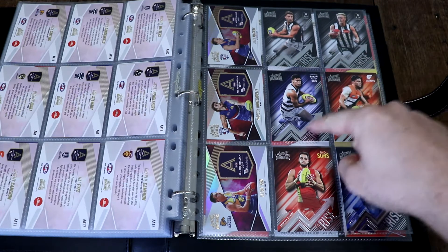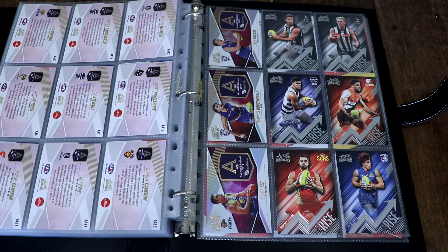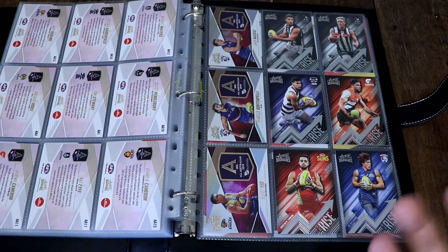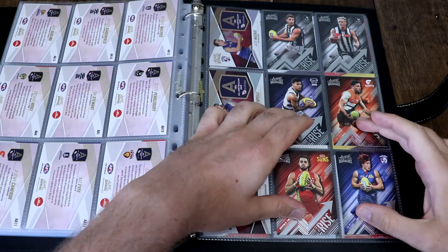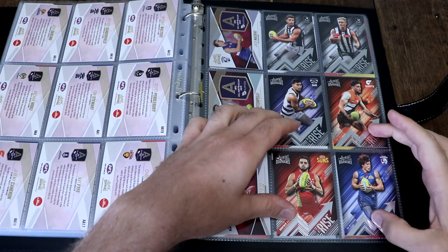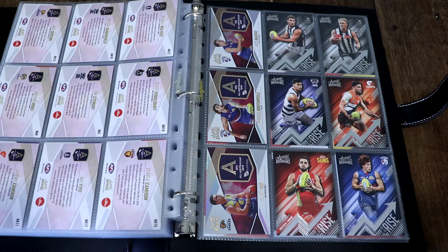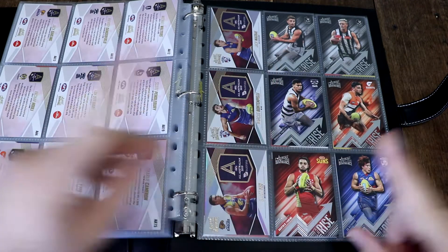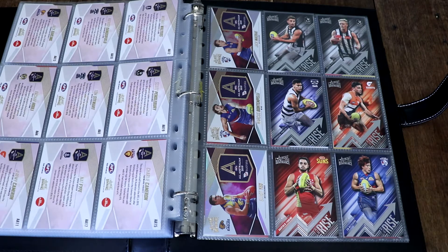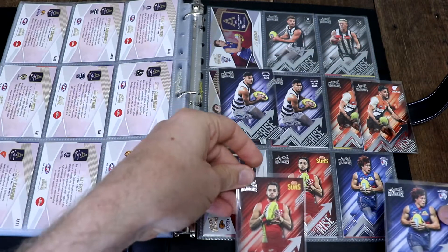So in my very first box I pulled these On the Rise cards. They might look familiar because they are literally the same cards I pulled on camera from my second box. These cards came in my first box — I pulled literally the exact same four On the Rise cards in my first and second box. These are the cards I pulled in the second box, and as you can see, they are literally the same.